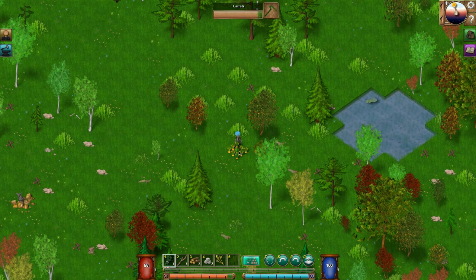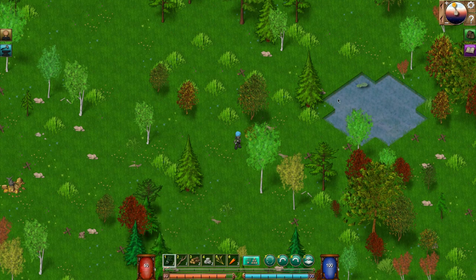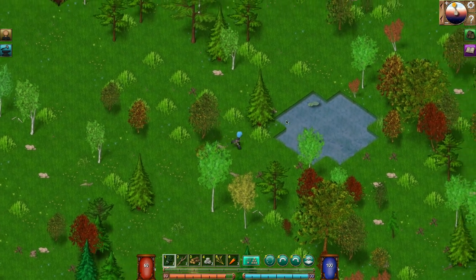Oh look, carrots! Let's just do it like this — I hope I don't need a tool to harvest. Three carrots! Right-click to eat. It doesn't tell you how many food items, but it does have a sell price — that's cool.